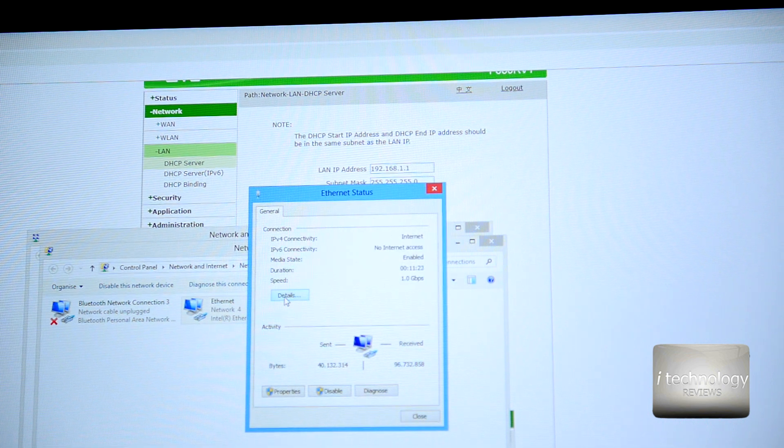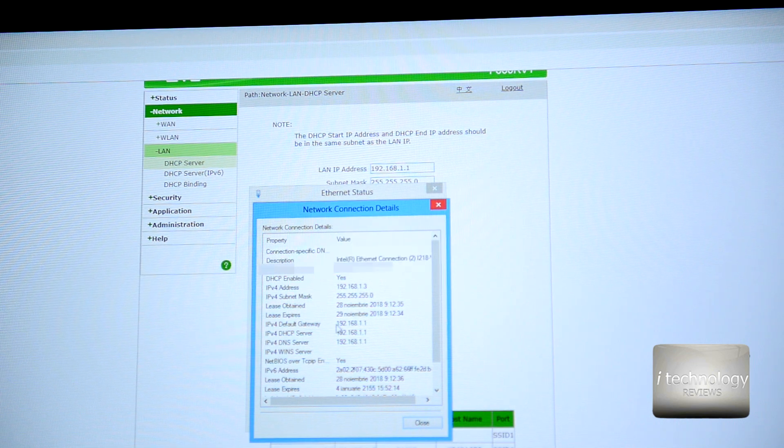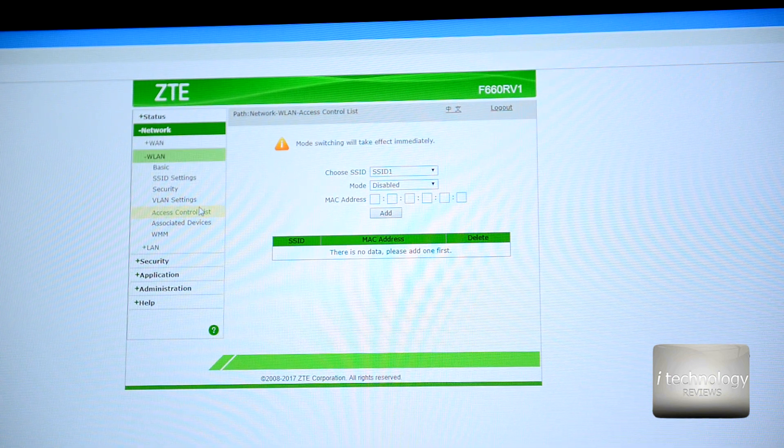Go to Network Connections, then Network and Sharing Center, and check the connection status details. I'm covering my MAC address with the snipping tool — take your MAC address, the physical address, from there. Also take your IP address and your default gateway. Then go to the router's security settings and make sure MAC filtering is not enabled, and that the VLAN access control list is also disabled, otherwise you will have problems connecting devices.